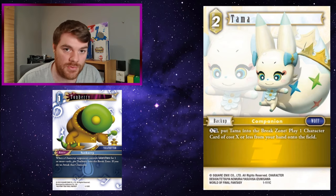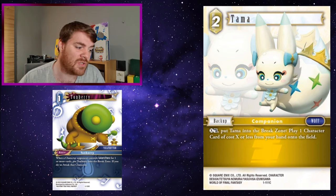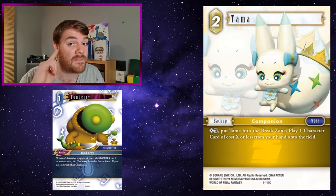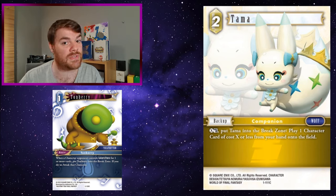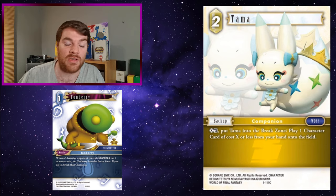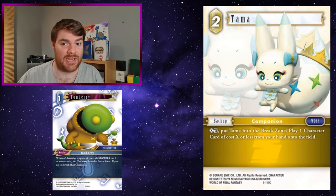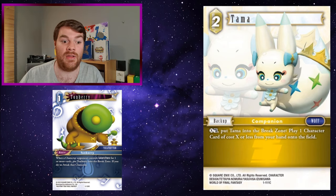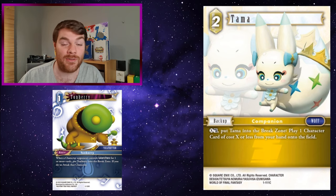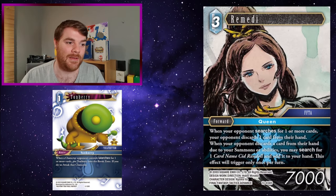Tarma is a weird combo with Tonberry. If your opponent plays a backup that would search something, before your opponent searches you can use Tarma to play Tonberry onto the field. Tonberry's text triggers when a character searches - the ability to search is stacked but they haven't searched yet. If they do actually search, that character breaks. Your opponent can fail the search, which means you've broken Tarma and brought Tonberry but stopped them from getting that card and screwed with their efficiency. If they do search, you still break that character - but be careful, if it's a backup searching another backup you might give them space to play it.